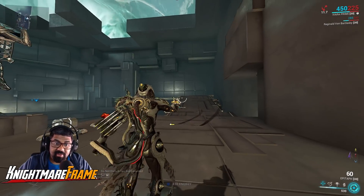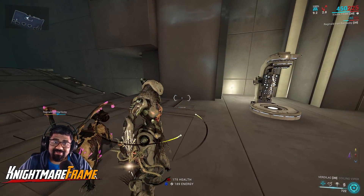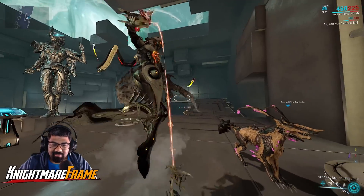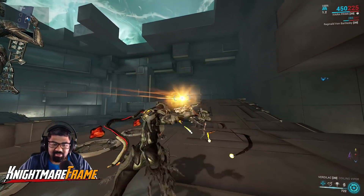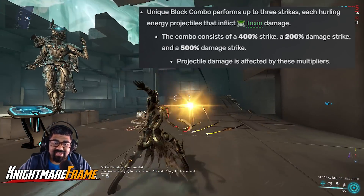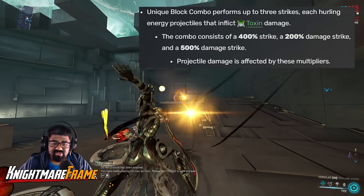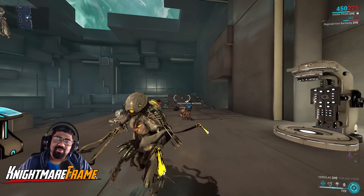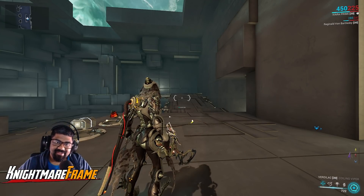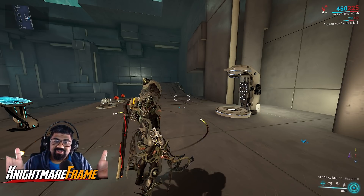The Vertilac also comes with a unique mechanic — if you do a block combo, you release a Toxin Projectile. This projectile throw has three combos, each with their own damage multiplier: the first strike is 400% damage multiplier, the second is 200%, and the last one is 500%. With the combos I'm about to show you, you don't even need to hit a second time — you can literally just one-shot anything.